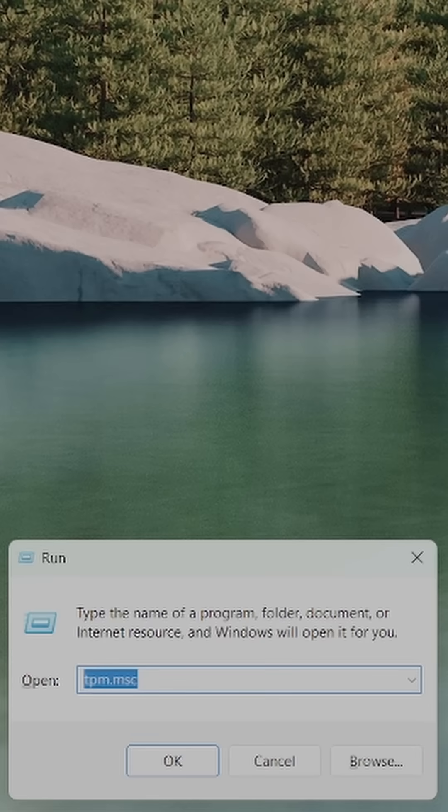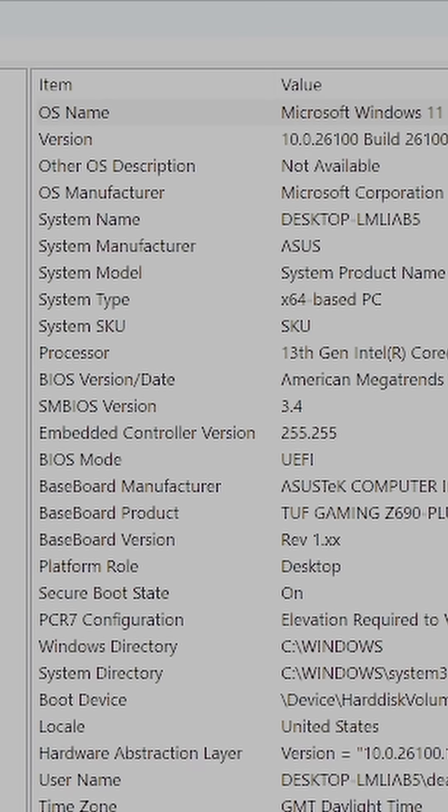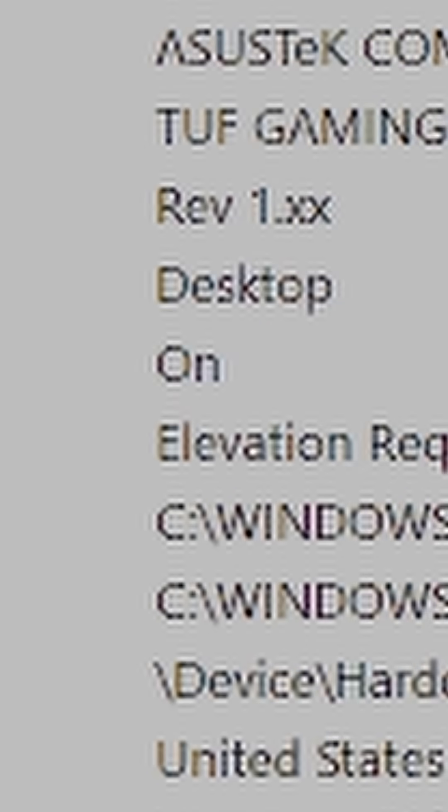First, we need to check if Secure Boot is actually on, so hit Windows plus R, then type MSINFO32 and hit Enter. Now look for Secure Boot State. If it says on, you're all sorted. If it says off or unsupported, then keep watching.